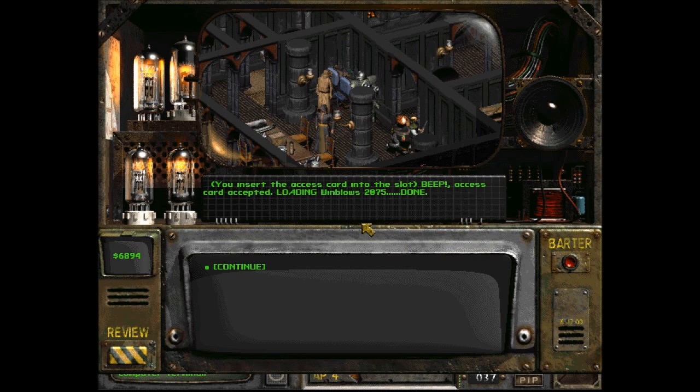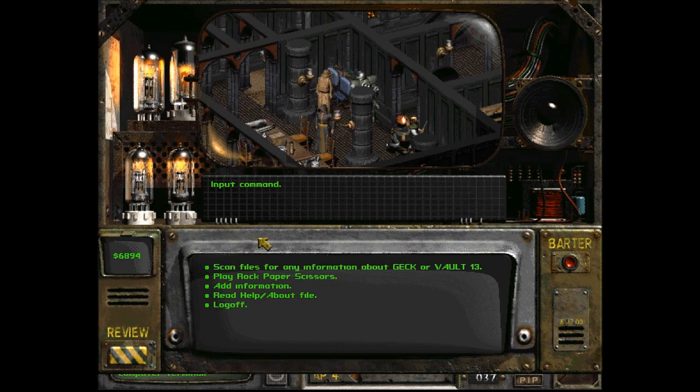You insert the access card into the slot. Beep. Access card accepted. Loading Wind Blows... Loading Wind Blows 2075. Done. Input command.